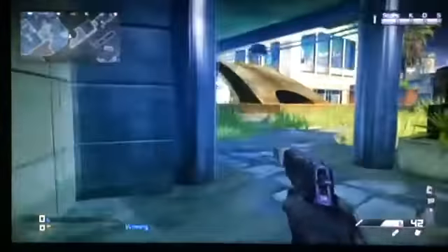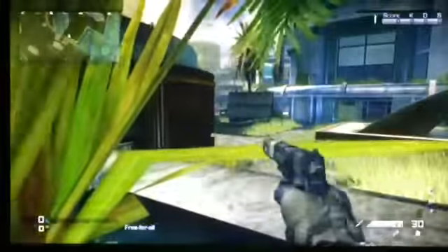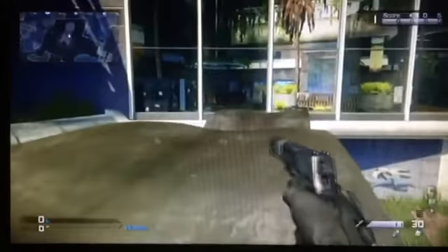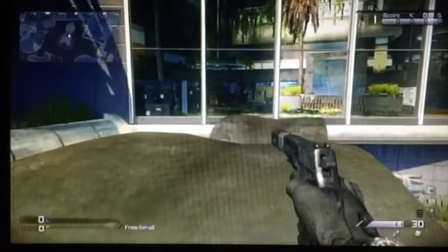The second spot isn't as good as the first. As you can see, I'm on top of this walk thing. You can come over here, break this glass, and jump down onto here. This works better if you have a ghillie suit and you can just lay in here. It's not really too good because people could probably see you quite easily. There's another spot if you can jump up under there, but you can't quite get there.